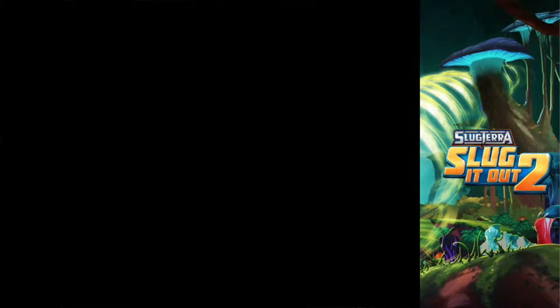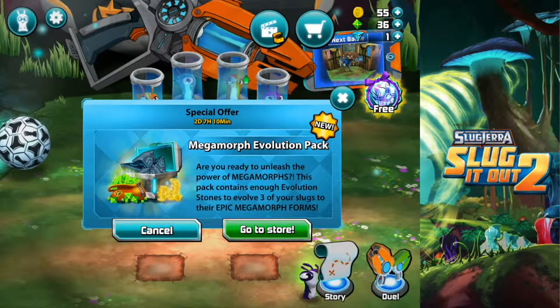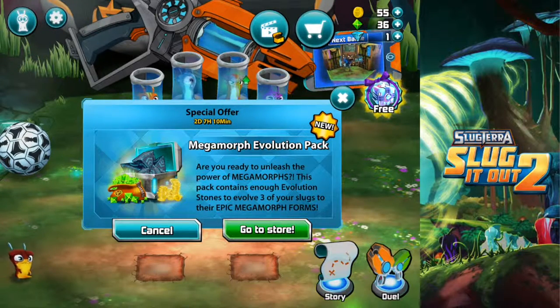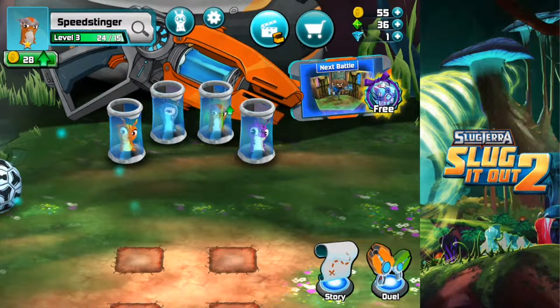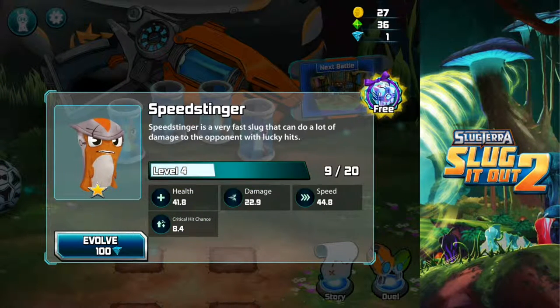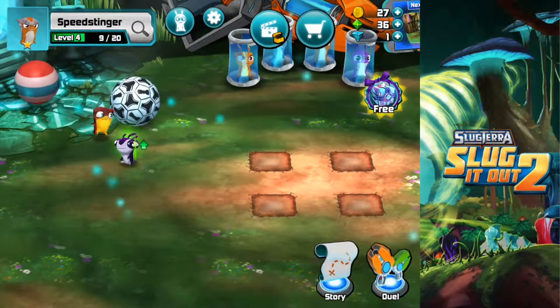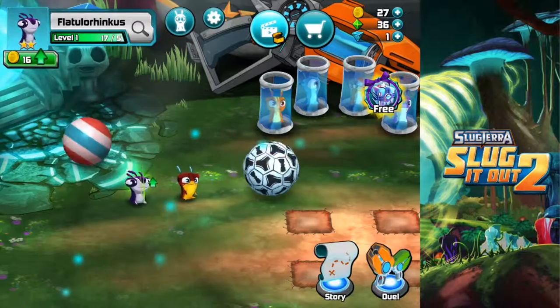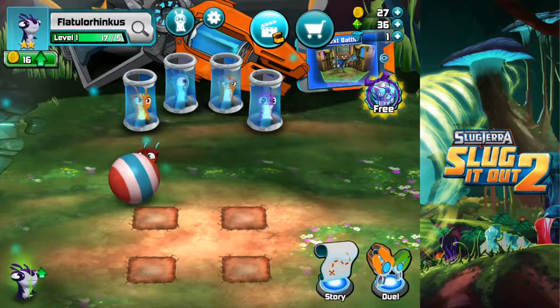I'm going to go back to the hideout and we'll do a few more of the story mode and try and unlock some new slugs. We have got enough money to level him up now. Evolve — oh, that's what they are. They're evolution crystals or something, I don't know what you call them. Leave a comment down below — what are they called? Like I said guys, I don't know much about them, so you'll have to let me know.